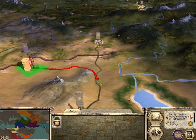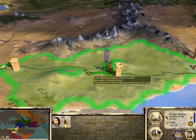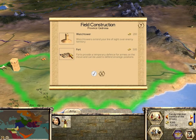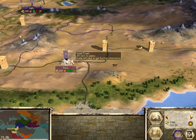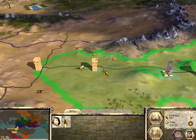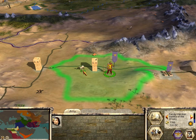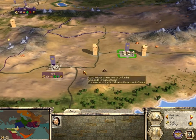We'll eventually send this guy around to build another port right about here and have it garrisoned. And of course we don't want to forget about this fort here that we wanted to build — right there will work. The final fort will be built around here-ish. Can't build one there... how about here? Maybe in between these watchtowers? Yeah, there we go. That'll do nicely.